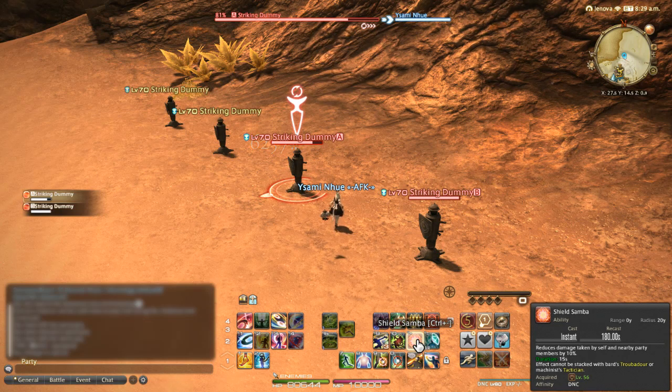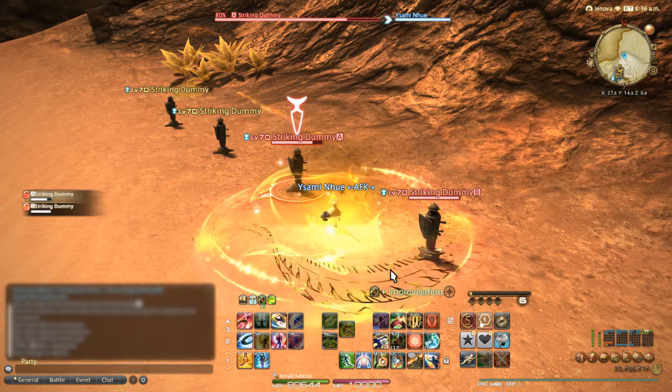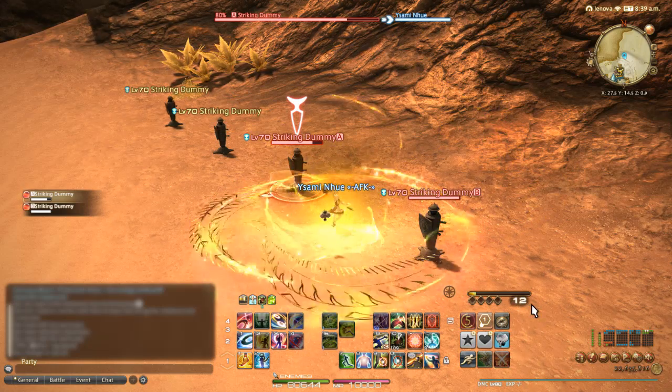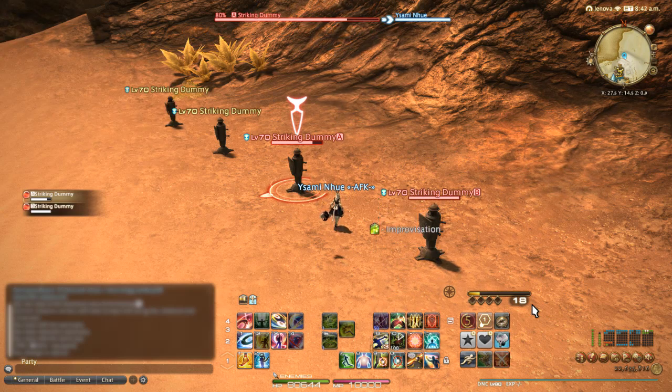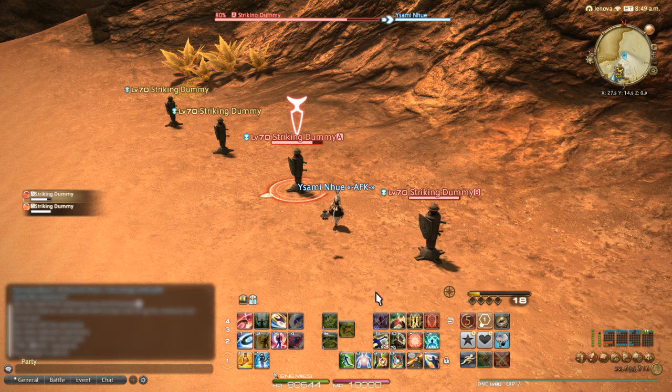Shield Samba is for all nearby party members — not only your dance partner. It reduces damage taken by 10%, so it's good to use before a big hit. Improvisation is useful during combat downtime: as you dance, you and any nearby party members will help generate Esprit, which slowly fills the gauge. It also increases the potency of cures for nearby party members — again, good before a big hit.